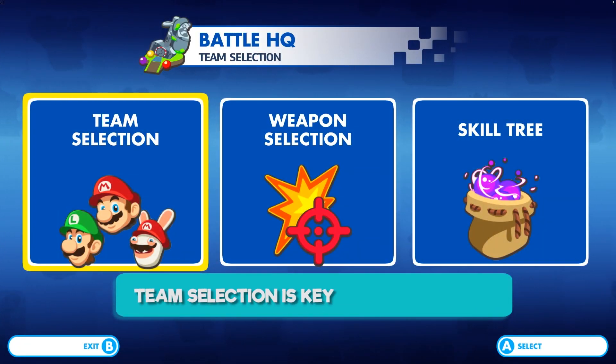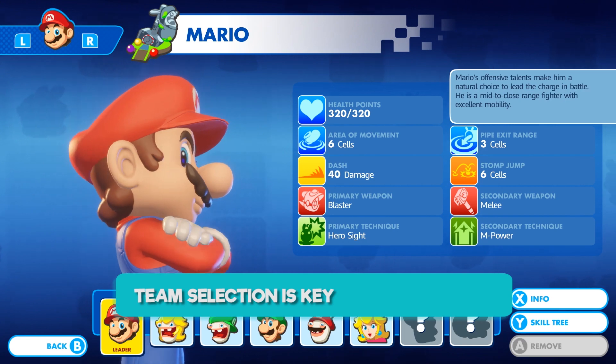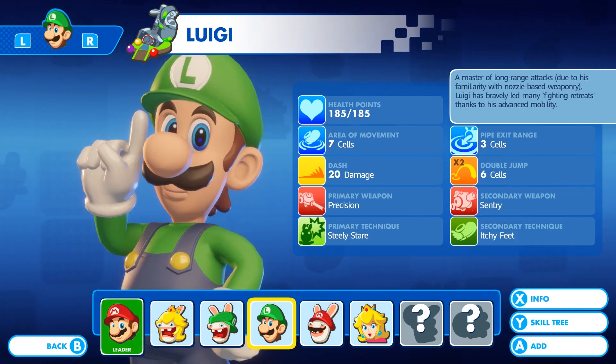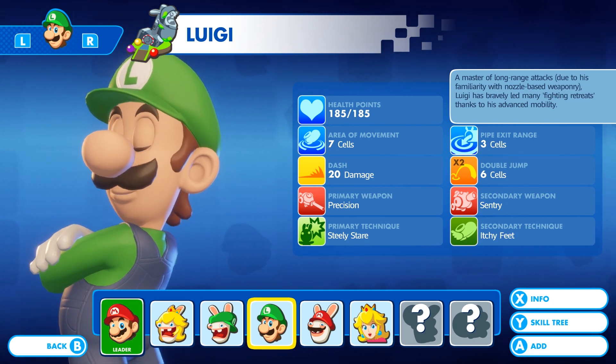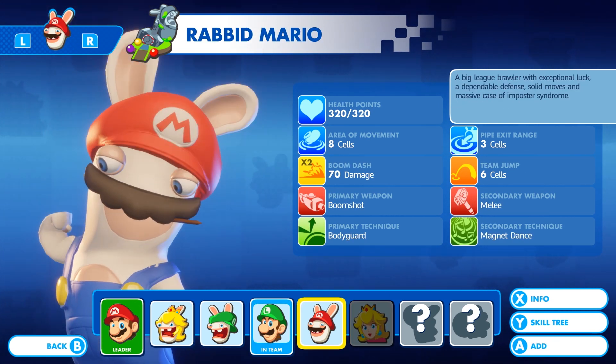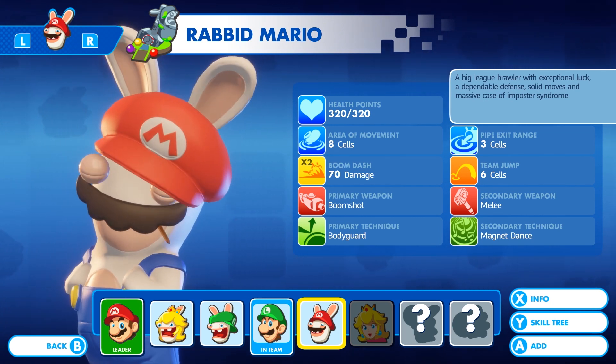Think carefully about which characters will be most effective in the upcoming battle. For example, Luigi has long range, which makes him an ideal choice to battle Peekaboos. Rabid Mario, on the other hand, has attacks that deal damage in a large area and can impact many enemies at once.